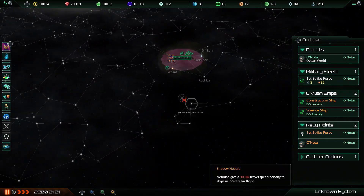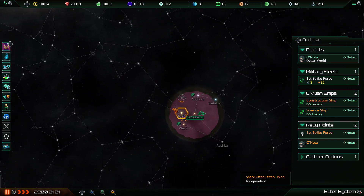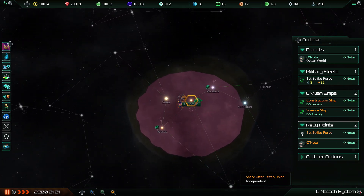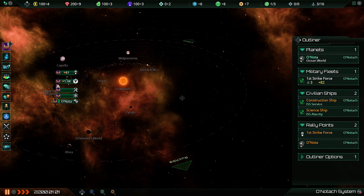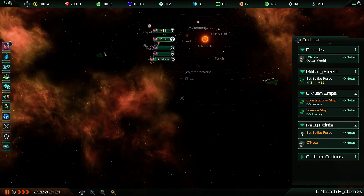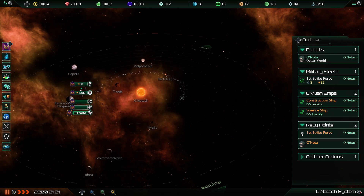The way it basically works: one analogue stick moves you up, down, left, and right; the other one moves the camera up and down and around. Zoom in and out with the triggers, which works pretty well. When you're floating over a system, click in on the right analogue stick to jump into that, then jump back out again the same way. It actually works surprisingly well — I was surprised by it. For the most part it's pretty smooth.